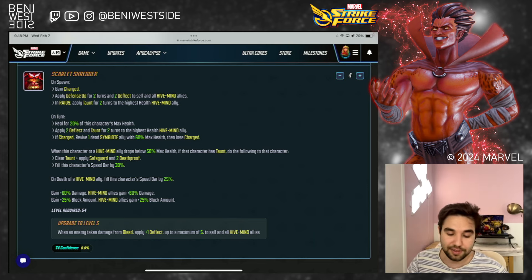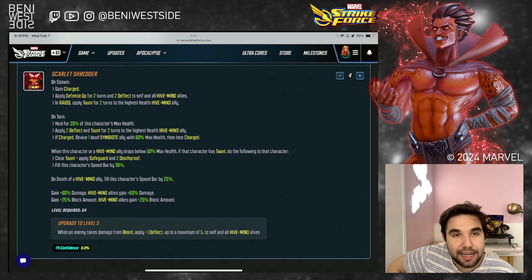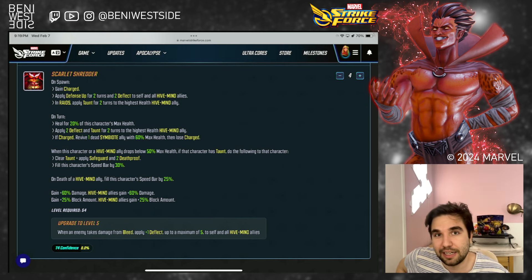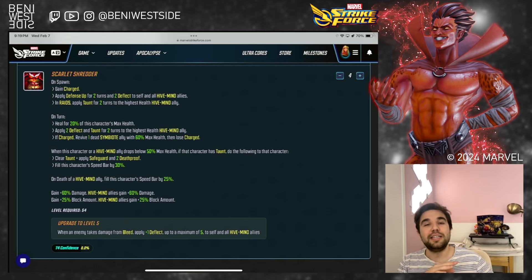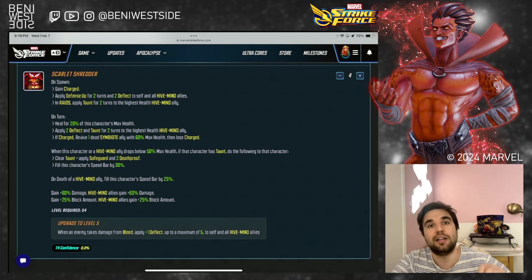I prefer starting with the passive. This is a hefty passive, so get ready. Scarlet Shredder — on spawn, he's going to gain one charge. It looks like he is capped at one charge, so he can't gain another charge unless he loses it. On spawn, he's going to apply defense up for two turns and deflect to self and all hive mind allies — very nice protection in raids. He's going to apply taunt for two turns to the highest health hive mind ally, also on spawn. His protection mechanic is different than most.